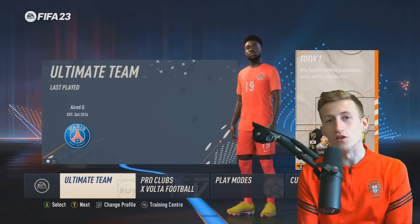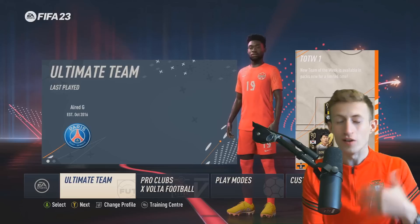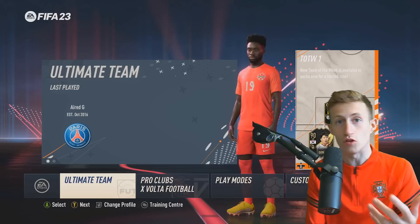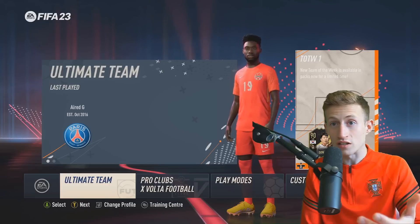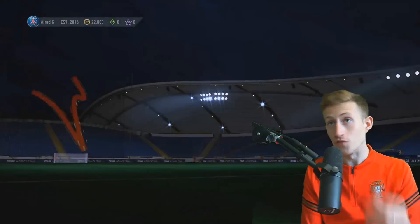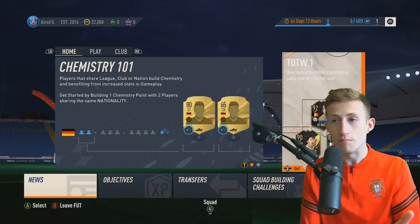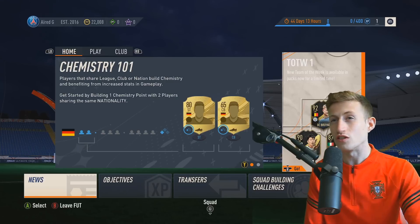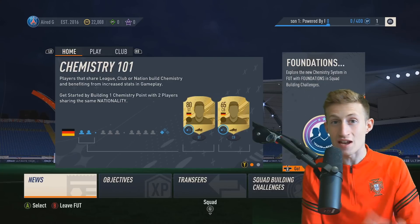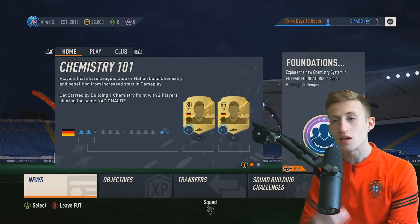Today's video is about something people ask a lot: if you're on the Ultimate Edition, you'll be expecting your 4,600 FIFA points. How do you claim them, when do you get them, and what is the best way to spend them? The 4,600 FP should be dropping at midnight on the 27th of September UK time - basically whenever the Ultimate Edition officially launches, that is when they will drop.